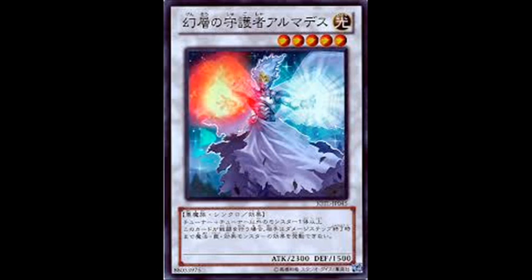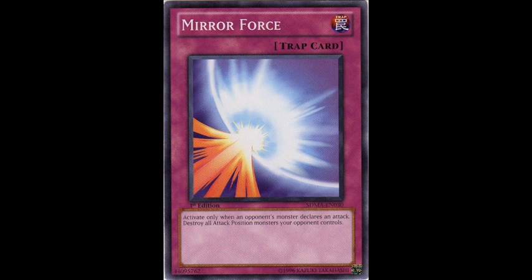There's also a lot of good hand traps that Armada's locks out. Things like Gorz, Swift Scarecrow, Trigonia — your opponent can't drop those cards because they try to activate them in the damage step and Armada's just says no.